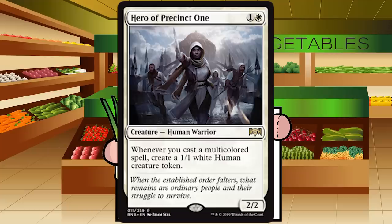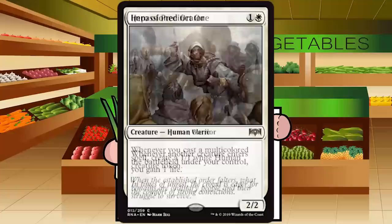Hero of Precinct One is one and a white for a creature — Human Warrior at rare. It's a 2/2; whenever you cast a multicolored spell, create a 1/1 white Human creature token. With zero multicolored spells it's a bear — fine, you'll still play it. Once you get beyond four or five multicolored cards it jumps up to C+. C+ for Hero of Precinct One.